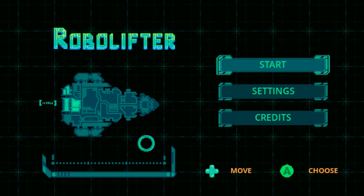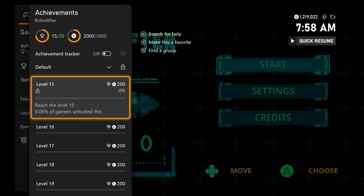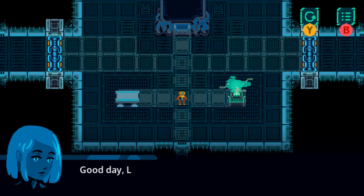What's up gamers, Cheetah here, bringing you a super quick title update achievement walkthrough for RoboLifter. This game just got updated to 3000 gamerscore on Xbox and Windows. They added 5 new easy achievements for reaching levels 15 through 19.